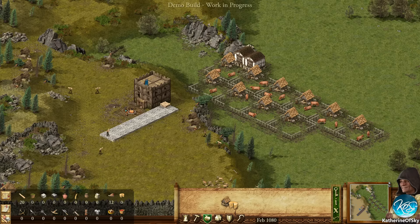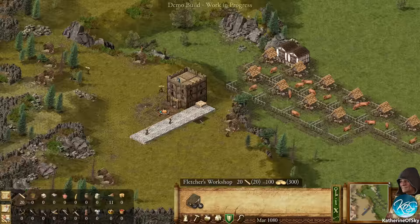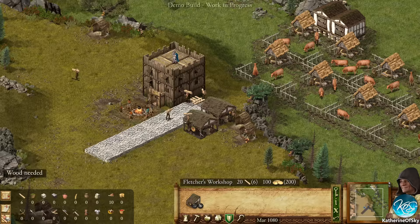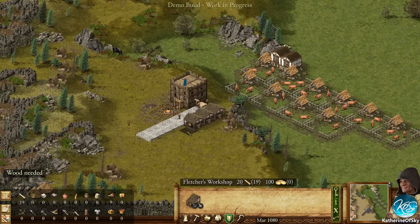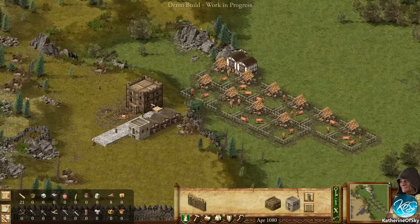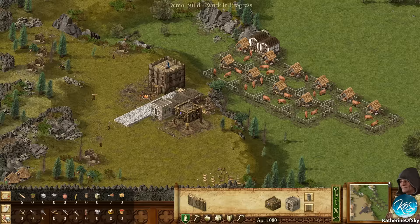We need more wood - more wood needed, more wood. Then we'll also build an armory which holds the bows and arrows, the weapons that are created. And then we can build a barracks as well to train our troops.